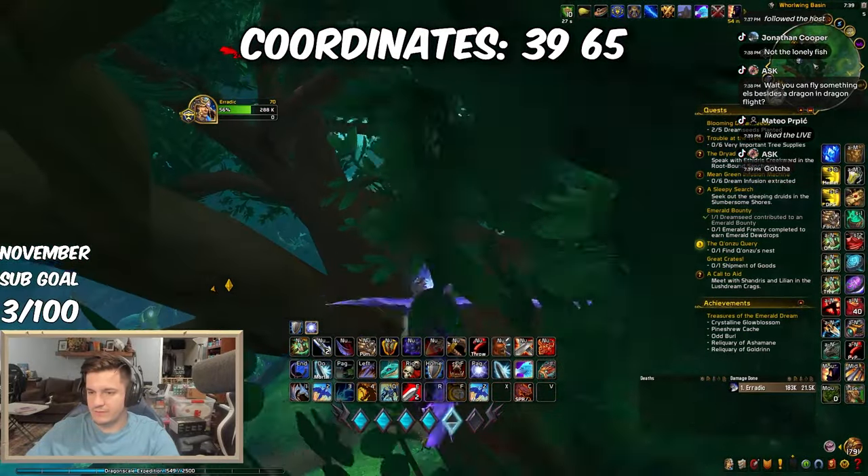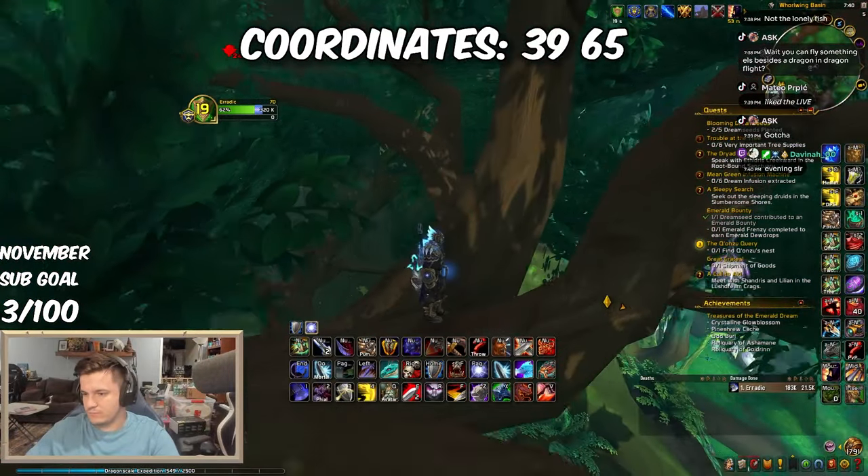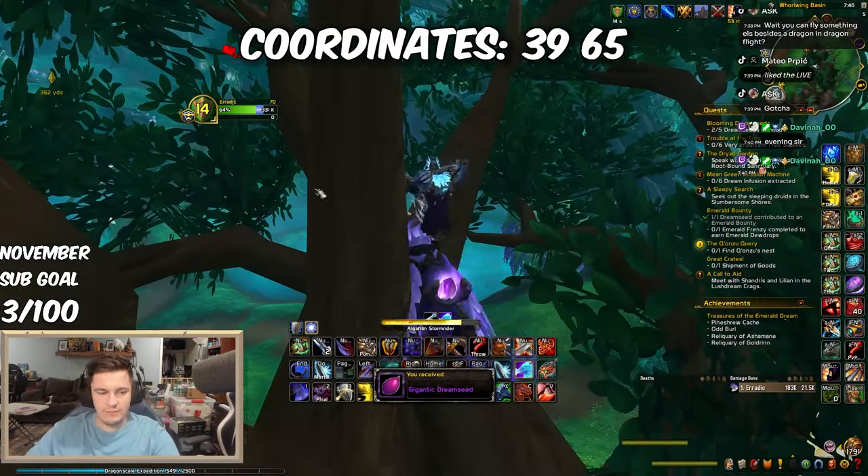Our next treasure, the Crystalline Glow Blossom, can be found at coordinates 39, 65. It's hidden under a tree branch. Land in the big tree and carefully walk your way to the blossom.